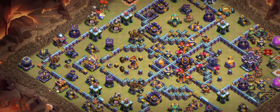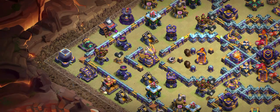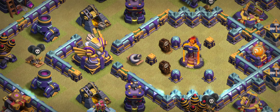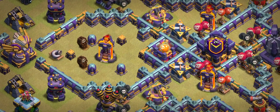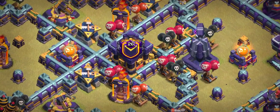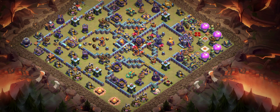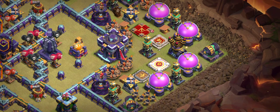Base number four is a 100% one-star base. Look at the base design — can you think about it? If you face this base in CWL you will get one star. The Eagle Artillery placement makes attackers want to drop troops there and go straight for the Eagle, but it's not that easy. There's a single Inferno for Blimps — the Blimp will not reach the Town Hall. There are two Multi-Infernos, the Clan Castle, lots of red mines. Think about this base from the front side or the back side — tell me in the comments what you would do against base number four.